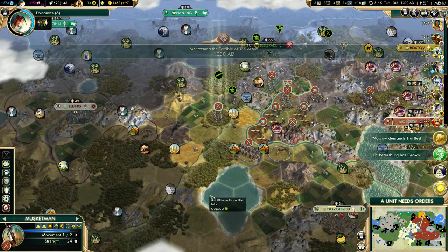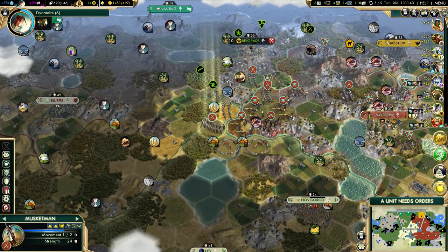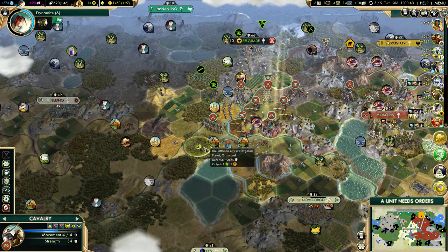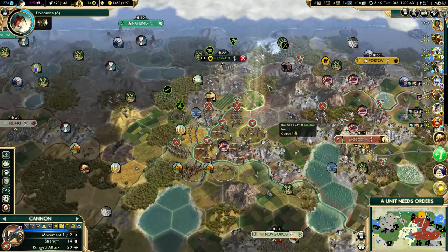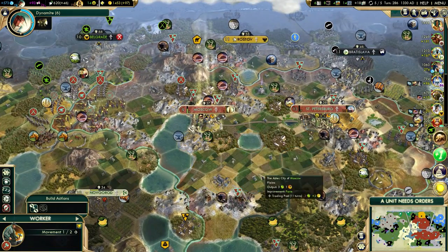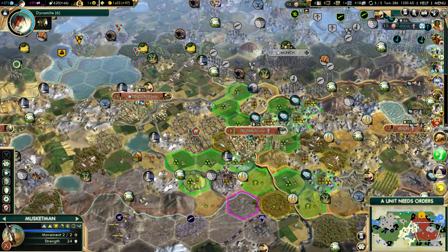Let's just move towards Beijing. I don't want to move too close though, because I don't want to declare war just yet. I don't really care about trespassing here. So now we basically wait six more turns. I do have one more research agreement, but that's going to take 12 turns.